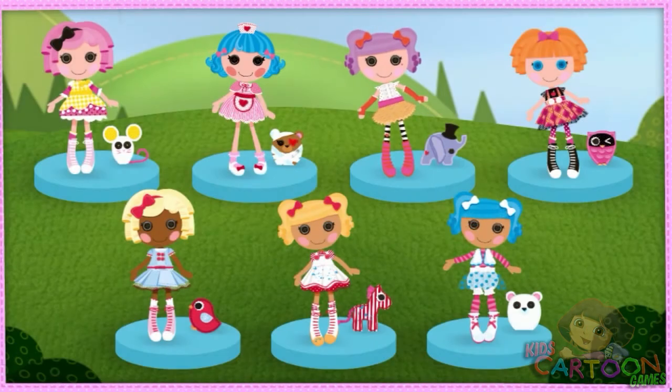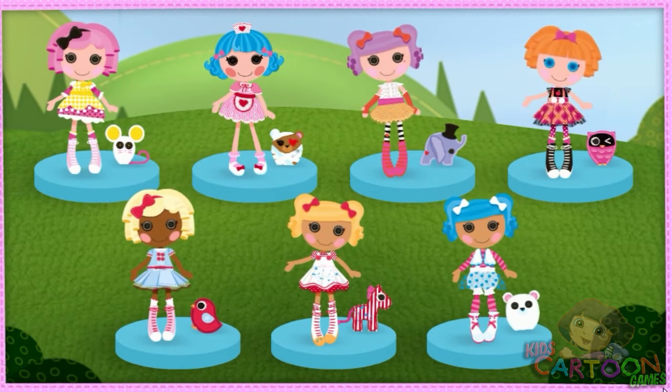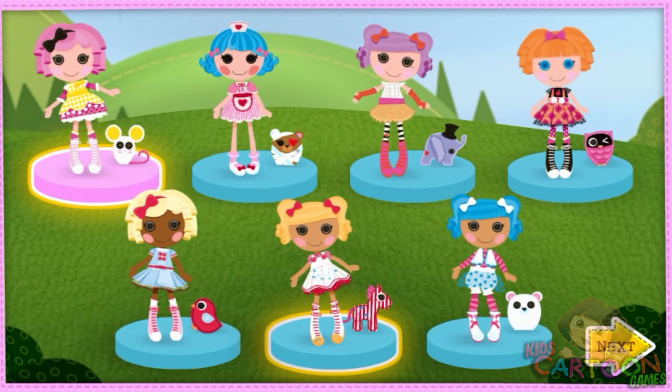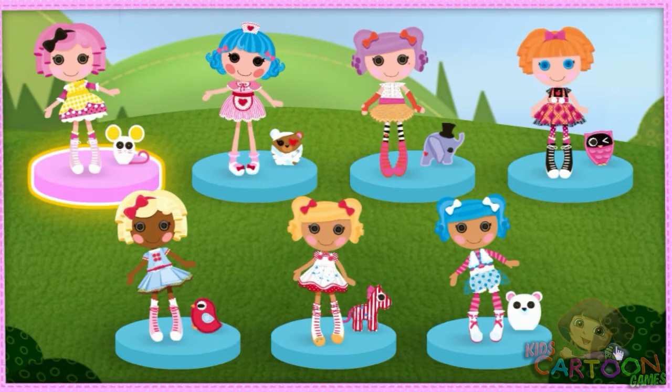Let's pick the friend for your first float. Click the friend you want to choose. Crumbs a sugar cookie. Perfectly perfect!